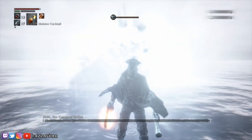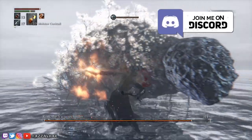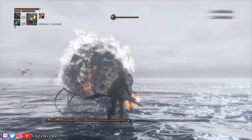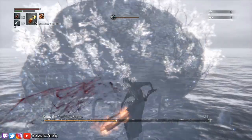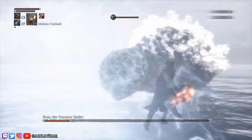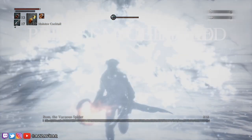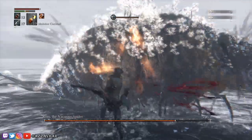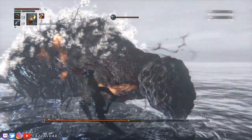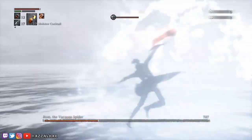Sometimes in this midsection of the fight Rom can do a little jump back. If she does a jump back that's actually a good thing because it gives you more time on this phase, and more time allows you to do more damage which increases the likelihood of finishing the fight here. Sometimes she can even do multiple jump backs. Keep your eyes peeled for this — it's completely random, but if she does it, it'll give you a bit of extra time to work with.